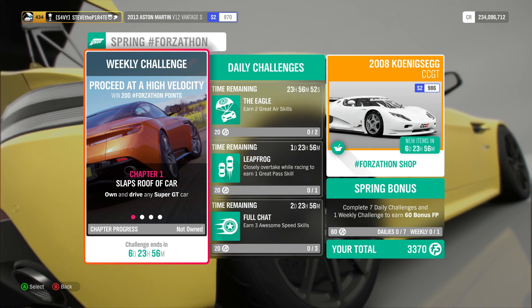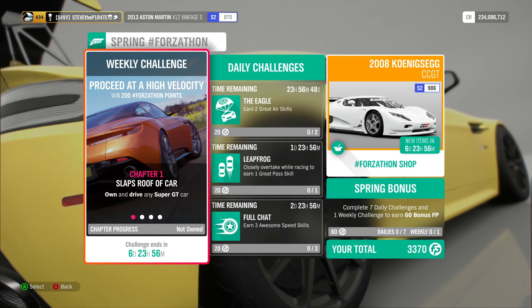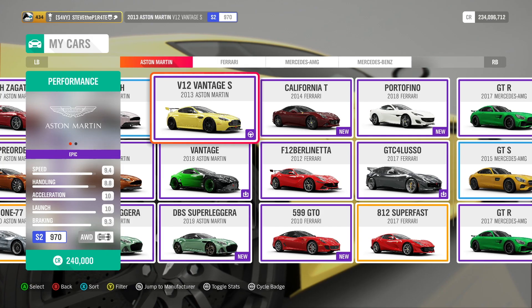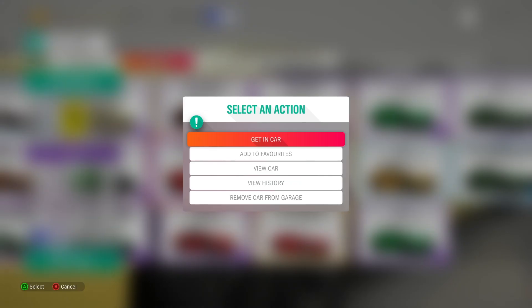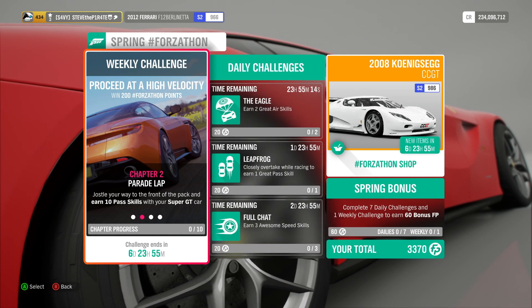Chapter 1: Slap's Roof of Car. Own and drive any Super GT car. Head on over to your garage and use the filter option to select Super GT. This will show all the available Super GT cars that you own, and all you need to do is get in your Super GT and drive it. That's Slap's Roof of Car completed.